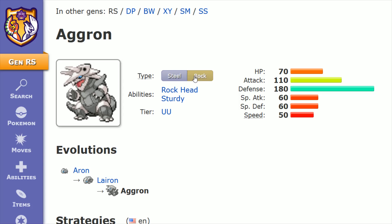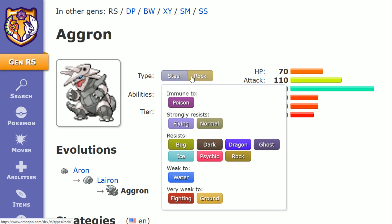Starting off looking at the type of Steel/Rock, it actually leaves Aggron resisting a lot of different things. It's immune to poison and strongly resisting flying and normal. In a competitive situation, if you can switch in your Aggron predicting that the opponent might be using a poison, flying, or normal type attack, it's going to allow Aggron to be switched in and then strongly defend against that type of attack.